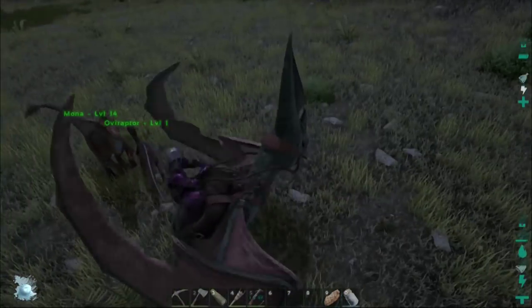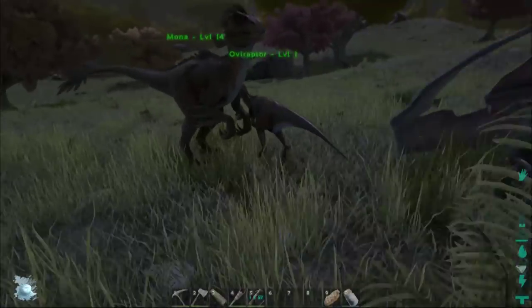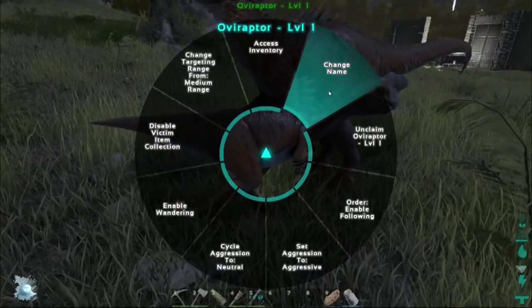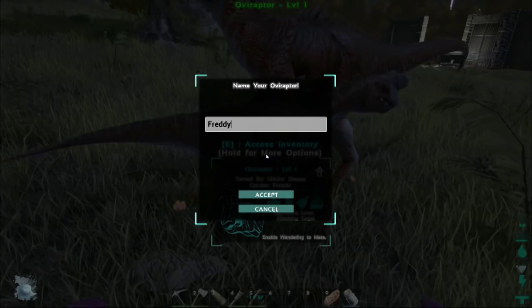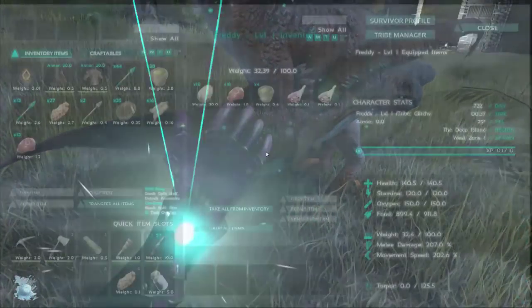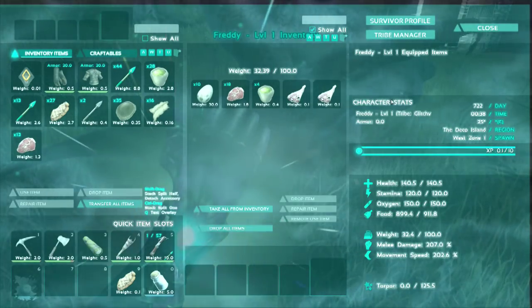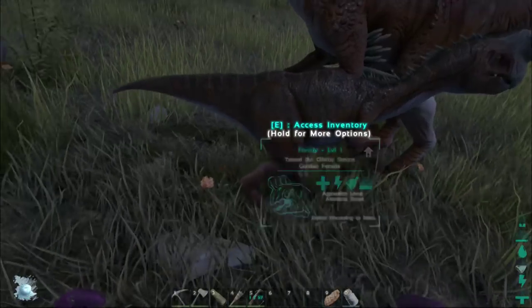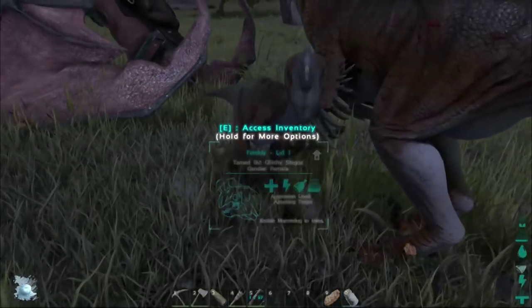She's up! I'm sad I missed it. But voila! Here's our Oviraptor. Let's go ahead and name her Freddy. I can't view the dossier once you tame them — it doesn't look like I can. But we have our Oviraptor, and that is super exciting!